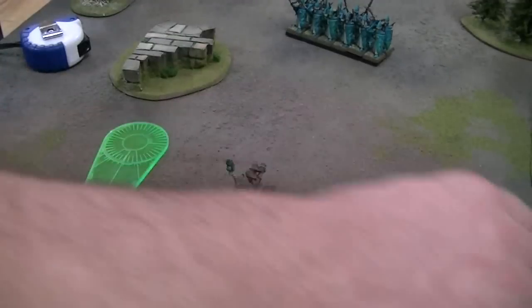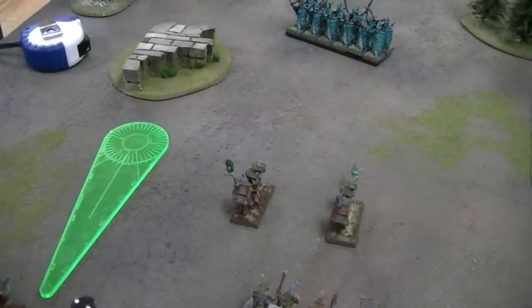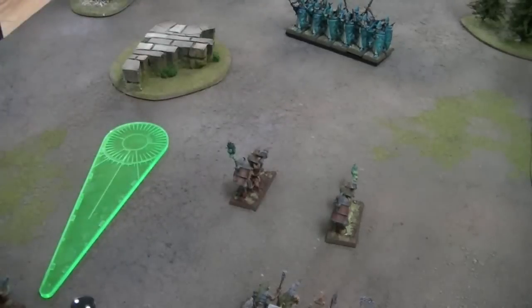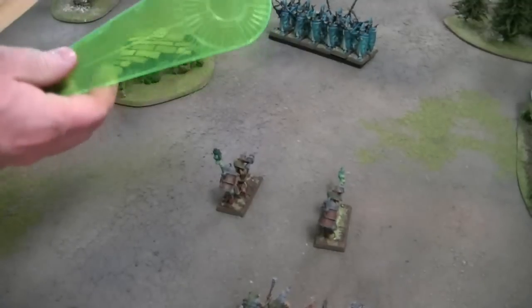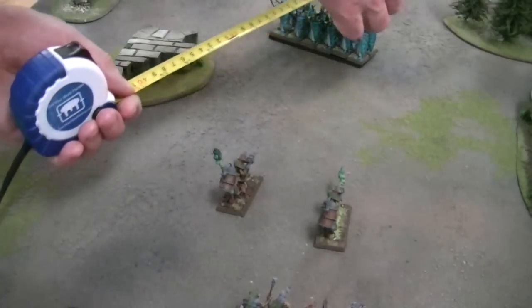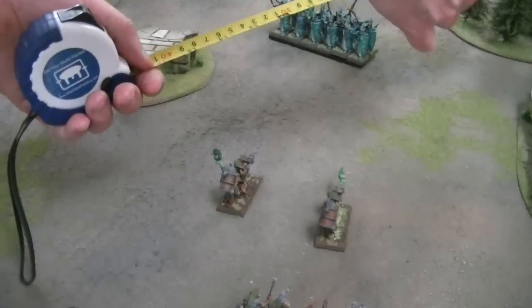That's your Skaven Warpfire Thrower. If you assume you start 24 inches from the foe, these can act as a static piece that just sprays warpfire over the battlefield. Their threat range: the average roll on the artillery dice is about 6 inches, and adding the template length gives you about 14 inches of total threat range.